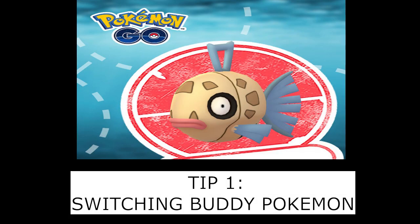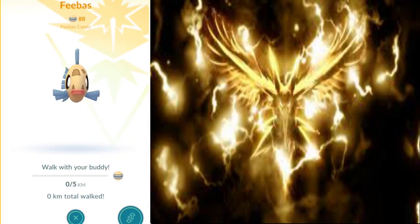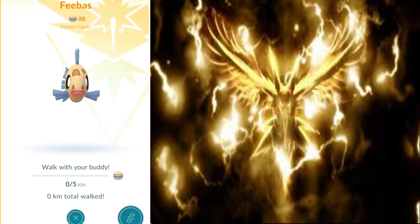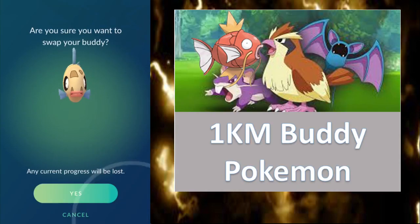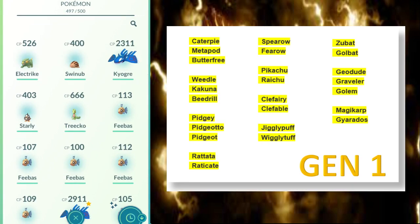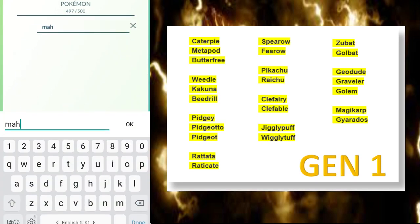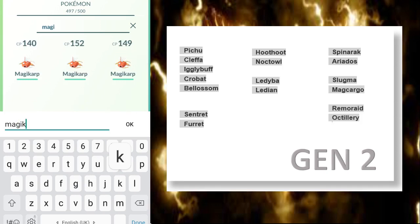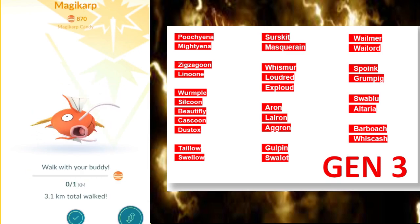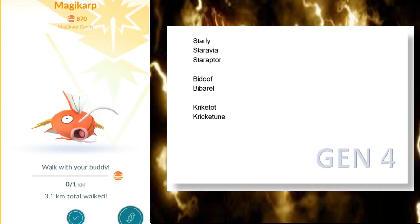Number 1: Switching Buddy Pokémon. In this event, one of the four types of research tasks was to earn one buddy candy. There was no requirement on the distance needed to earn the candy. Since this event only has a 3-hour window, the most effective method is to walk the Pokémon with the least distance requirement. The chart shown includes all Pokémon that require only 1 kilometer to earn candy. I changed to Magikarp for this event, as Gyarados is still a popular and useful Pokémon for gym battles and collections.